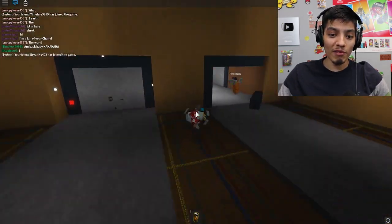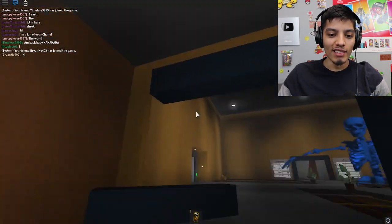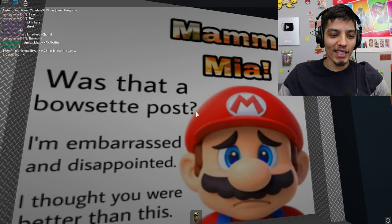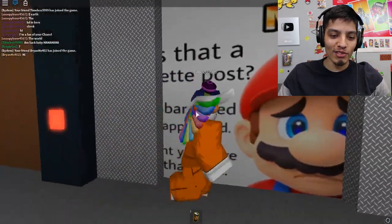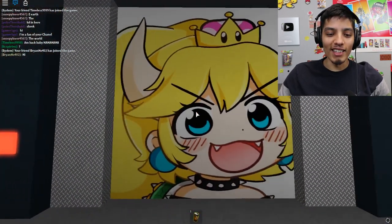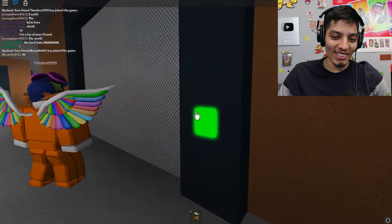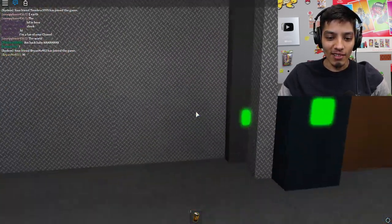These stores weren't here before. We can't open this door because it's broken — this is the library. Let's see what's behind this other door. What is that? Mama mia, that's spicy. Are you kidding me, was that a Bowser post? It closed so quick. Okay, let's move on to the next one.